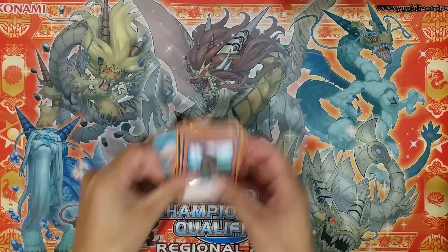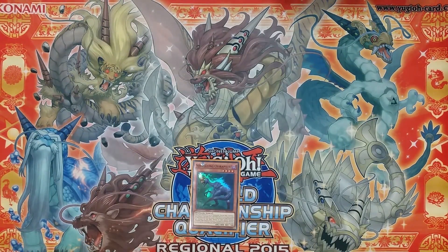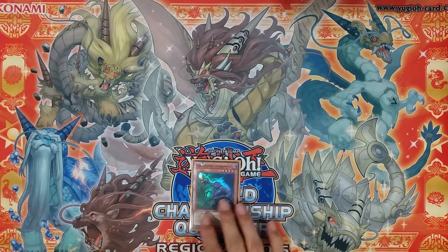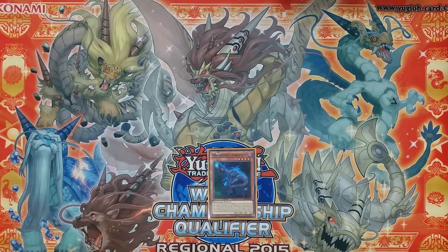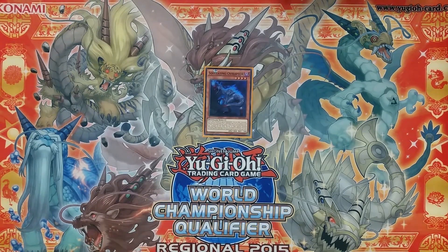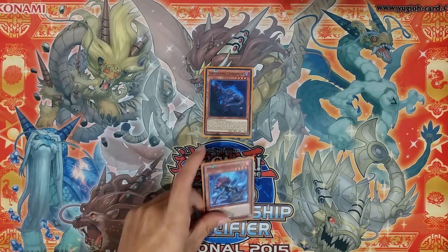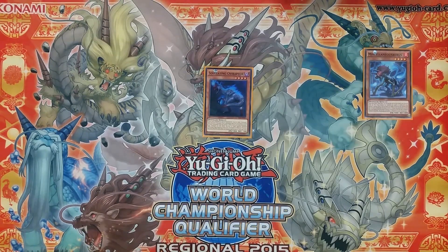The basic interaction between the dinosaurs and Yang Zings would be opening Soul Eating Oviraptor, or using Fossil Dig to get to it. Normal summon Oviraptor — this searches Miscellaneosaurus. Activate Miscellaneosaurus's effect from the hand to make all our dinosaurs immune to pretty much everything during main phase one. It's an added bonus, and it is also a quick effect that can be activated on either player's main phase, so its protection ability can be chained to cards if needed.